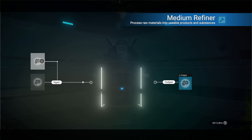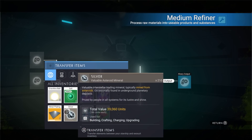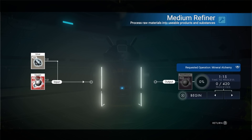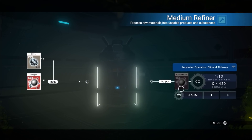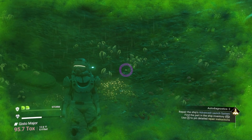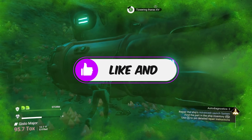Here's a secret recipe to make paraffinium: if you mix silver and oxygen — oxygen is like the golden material in No Man's Sky — silver and oxygen turn into paraffinium. Look at that! Welcome back to No Man's Sky everyone, Jason here, and this is our Expedition 3 playthrough.